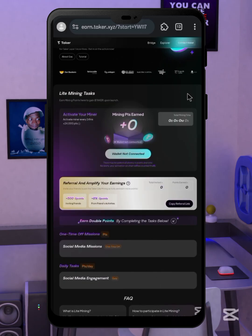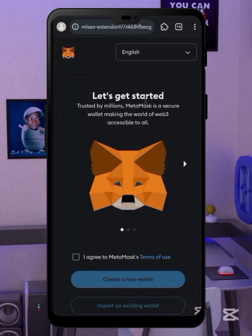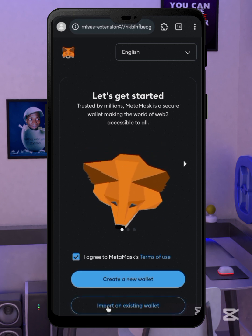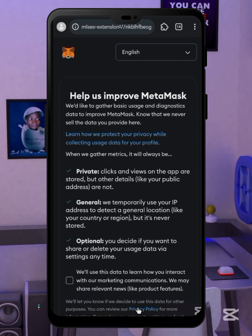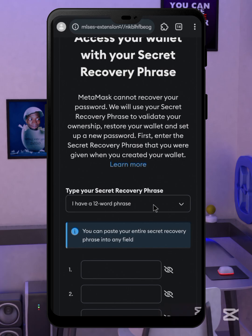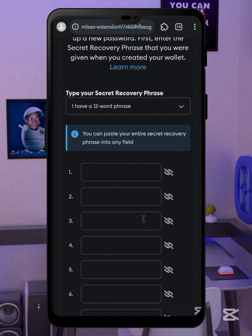The next thing is to either create a new wallet or sign into one you are already using for your farming. In this video I'll just be logging into my farming wallet. I'll click on agree, then import an existing wallet, click on all the prompts and agree.